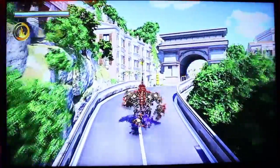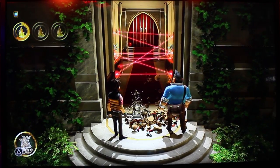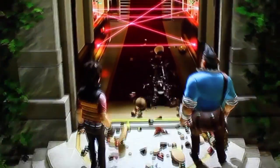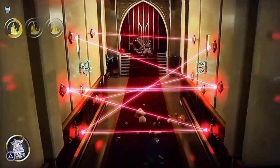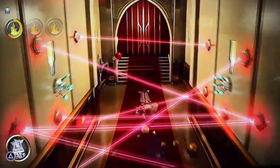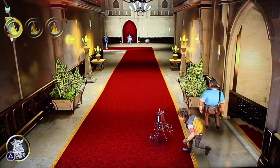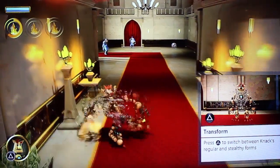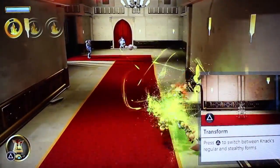Coming up now is a completely different style of gameplay — this is what we call the Stealth Knack. This is when he's small, but he's only made out of transparent parts. You can see every one of those objects he's knocking around. Because he's transparent, those laser beams are not going to hurt him, so he can open the door to let his friends through — but he's got hardly any health. What you need to do is use triangle to bring all the relics back again, and now you can get back into the fighting.